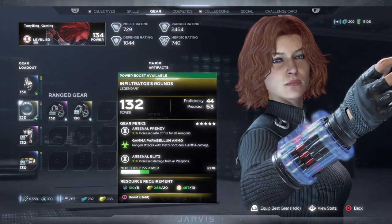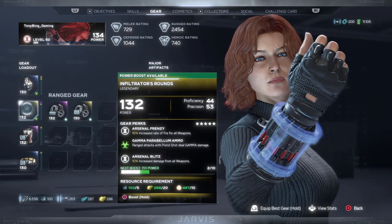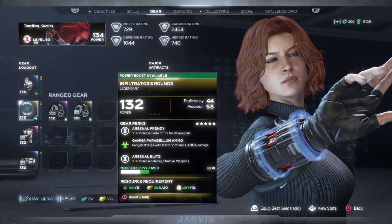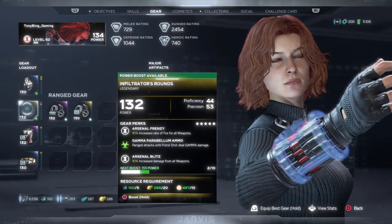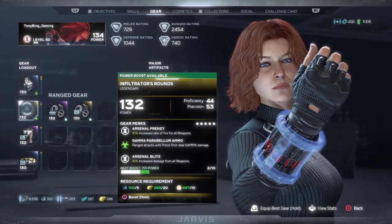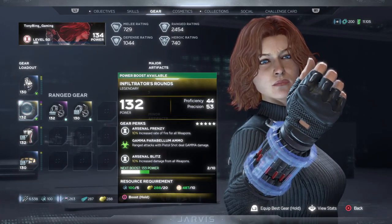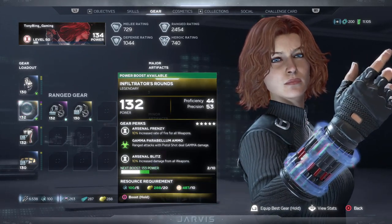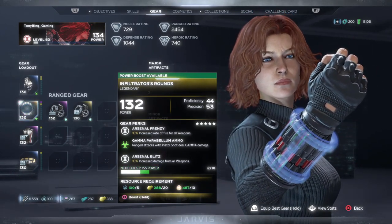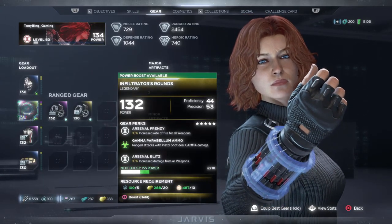I didn't actually realise that myself for a fair bit of time, and what I was doing was upgrading a lot of gear pieces dropping at 130, hoping that enemies would start dropping higher gear pieces to get me toward 150 — that simply didn't happen. Also, the highest you can get with the content currently available in the game, as far as I can see, will be 140. You only want to upgrade gear pieces at 130 that are absolutely perfect. Do not upgrade regular ones hoping your gear power will go higher, because that won't work. They also use upgrade modules that are really hard to come by, and it costs a ton of currency too.